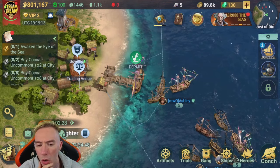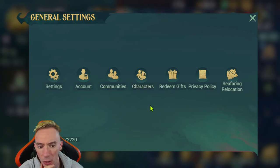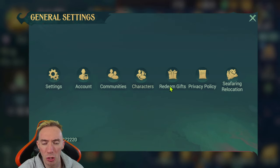We're going to click on our avatar in the top left, go to our settings, and then go to where it says 'Redeem Gifts.' Now if you don't see 'Redeem Gifts,' there is also a website where you can enter your gift codes — I think that's for iOS. If you're on an iOS device and don't see the redeem gifts option, I'll have a link down in the description box.